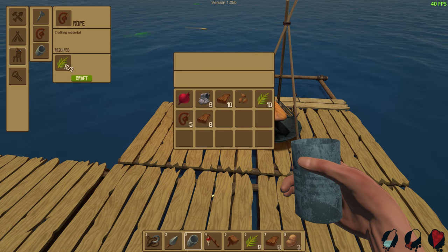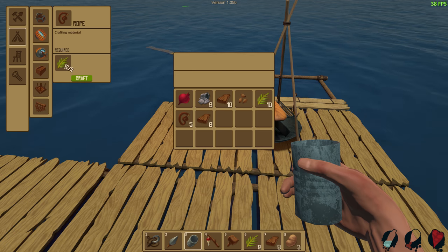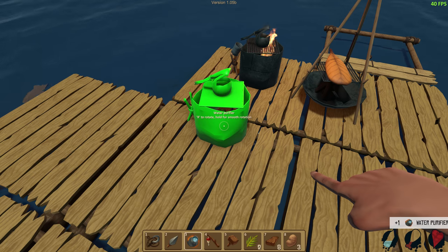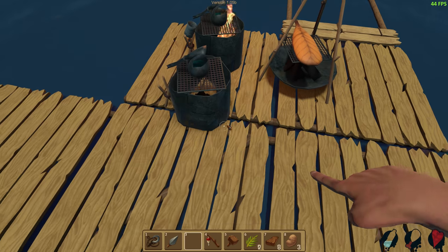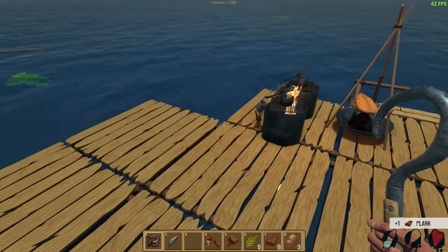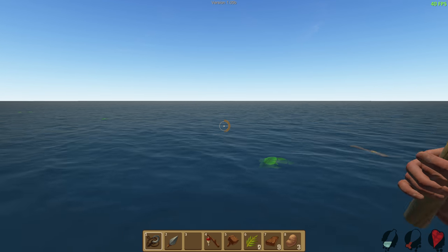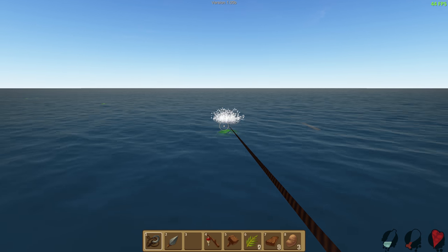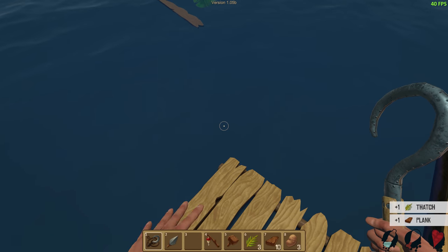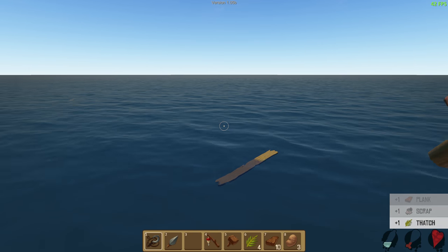Let's build another water boiler and stick it right here. Now we can get two going at once. Fill that up and cook it. Self-sustaining life on a raft. Look at all this stuff — yum yum yum, wood.